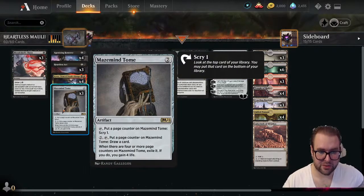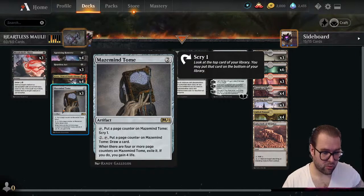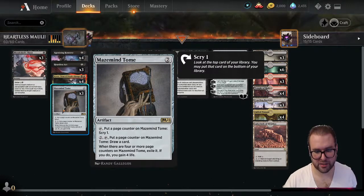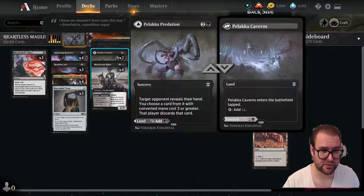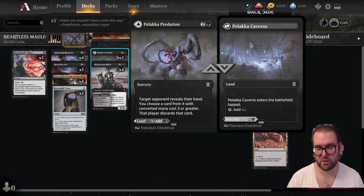We're running three copies of Mazemind Tome. It's an artifact — we can tap it to put a page counter on it and scry one, or pay to tap it, put a page counter on it, and draw a card. When there are four or more page counters on Mazemind Tome, exile it — if you do, you gain four life.